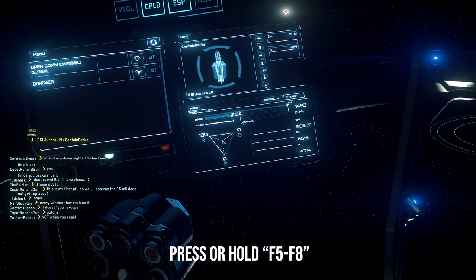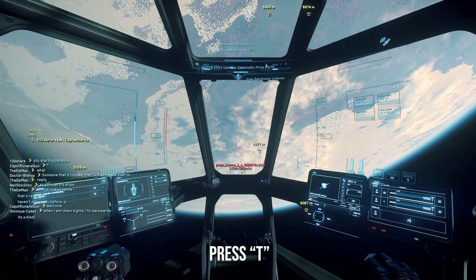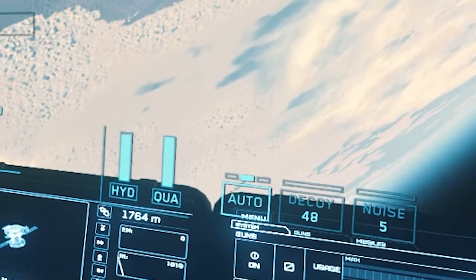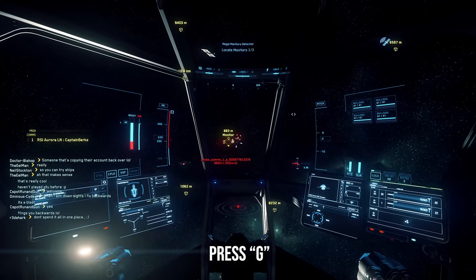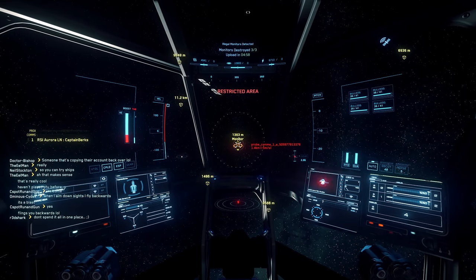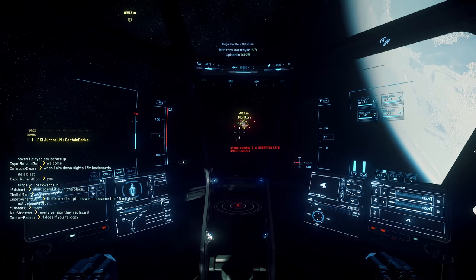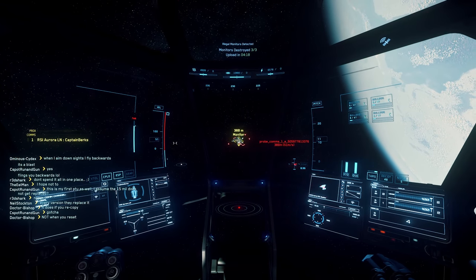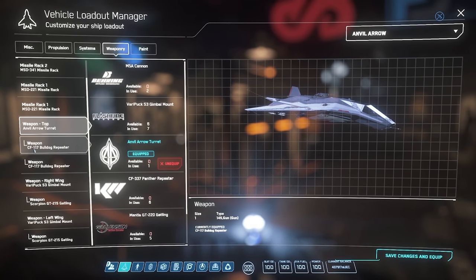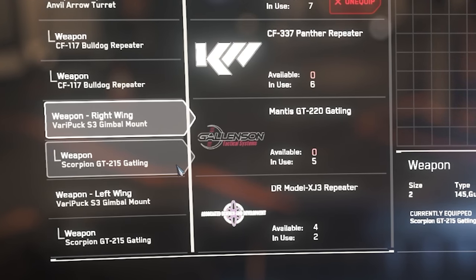If you're a newbie, leave capacitors at default. When approaching the monitor, press T to target. You need to know about targeting modes - bottom right you can see which mode you're in: Fixed, Auto, or Gimbaled. Cycle through these by pressing G. Fixed means wherever your ship is pointing that's where your bullets go. Auto gimbal means your gimbals try to help you aim - I'd suggest this for beginners. True Gimbal mode means wherever your mouse or HOTAS is pointing, that's where you shoot. Keep in mind you can only use Auto and Gimbaled mode if you have gimbals - you need a size 3 gimbal for a size 2 weapon, or size 2 gimbal for a size 1 weapon.